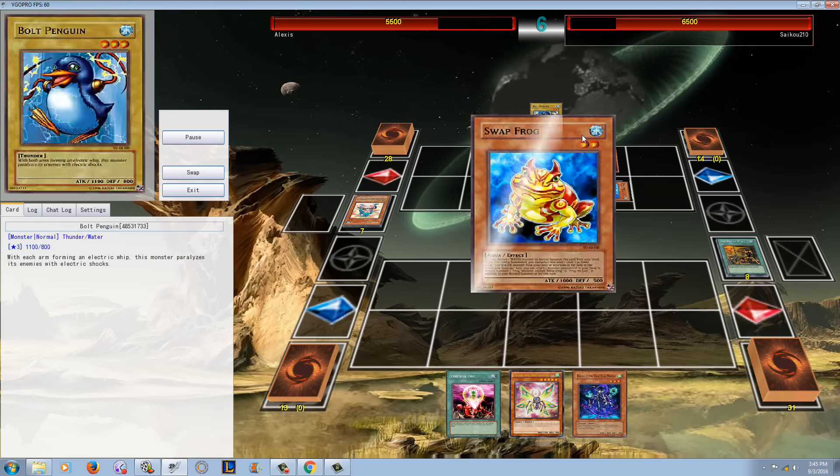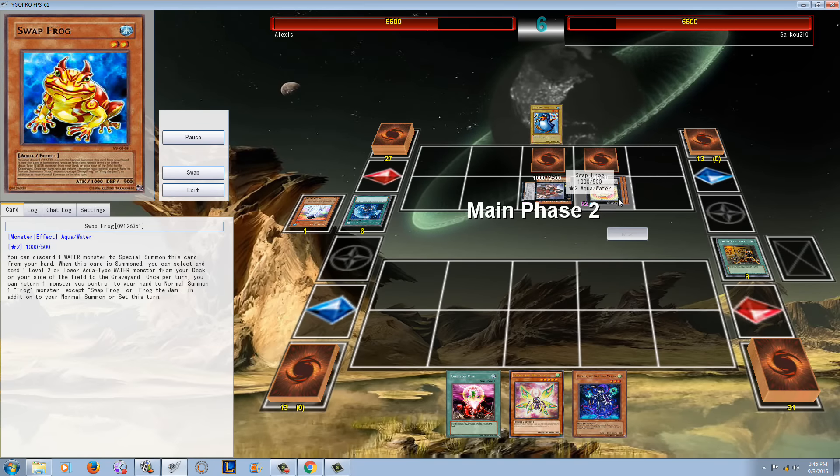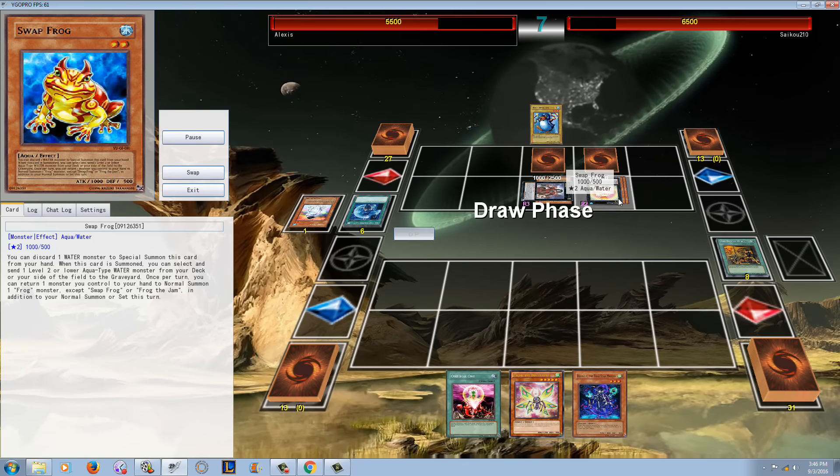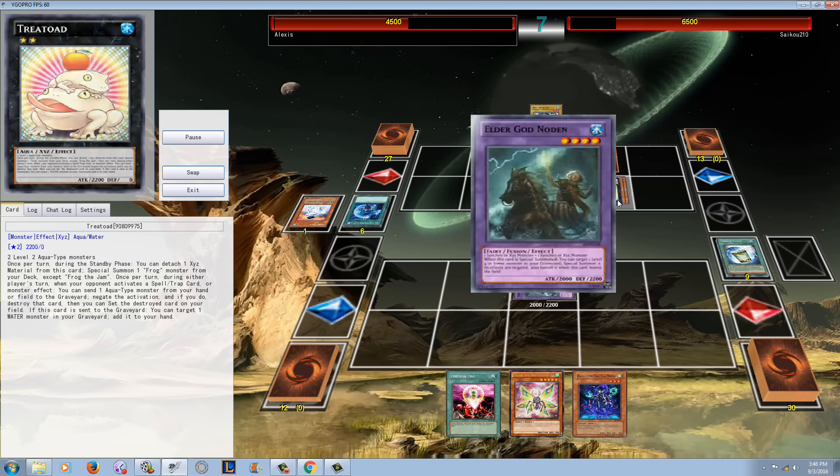He top decks another Bolt Penguin, but now he's able to special summon Swapfrog, get the Rodenton in, and now he summons Treat Toad. And it's like, wow — this duel is looking like a complete blowout, and probably not on the side you expected.